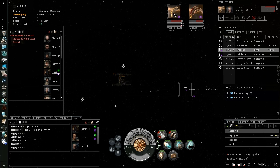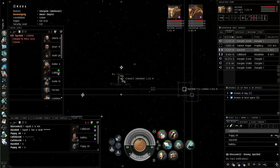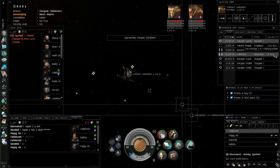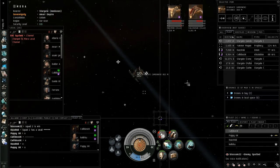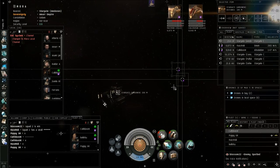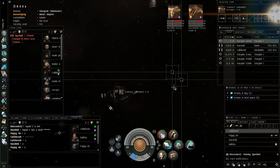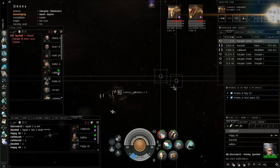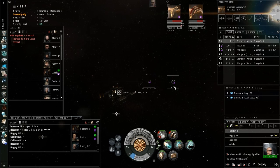The next command I'm going to give is to approach the Amdermann Stargate. So: squad, approach the Amdermann gate — and immediately you'll see their speed starting to pick up as they come into the gate. Now approaching a gate is very different from jumping through a gate. This is one of the most common mistakes made. The command is to approach the gate — it is not to jump through it.